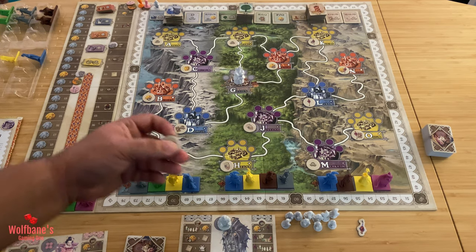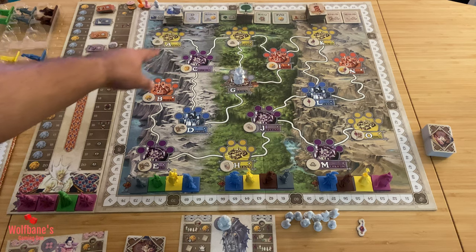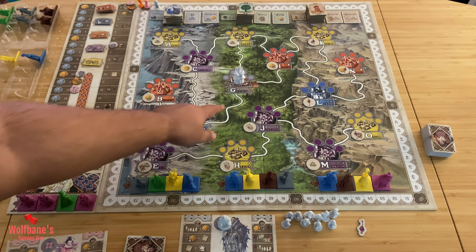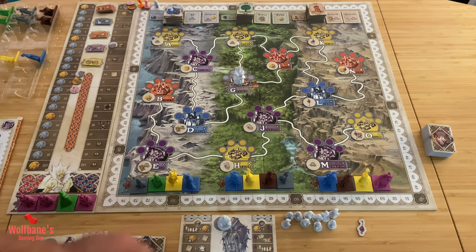Once you've done that, take the different city tiles that the game comes with, shuffle them up, and randomly assign them to all of the different cities on the game area — in the assigned space to the left of the name of the city itself. The only city that will not have a token assigned is the one at the very center, as there is no space for a token there.